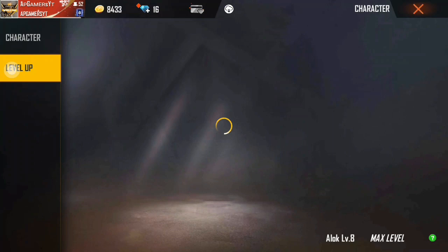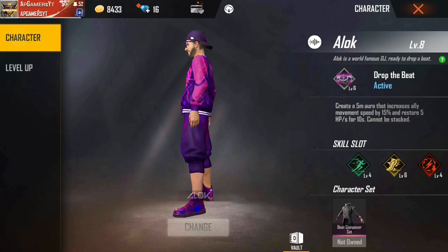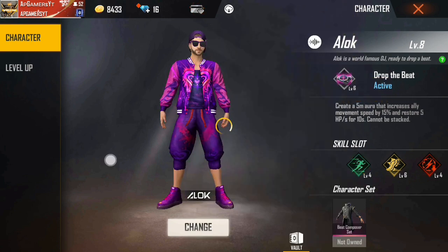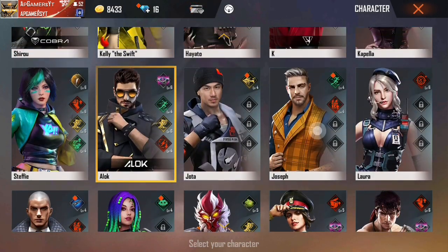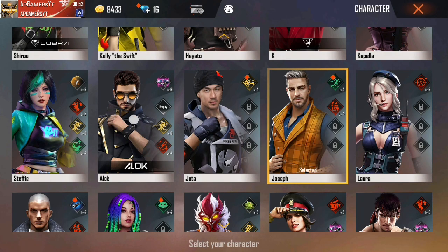I will show you the main thing — I will show you level 8, and level 6. And next time I will show you Joseph. Movement speed and Joseph are the most important because I am an enemy.